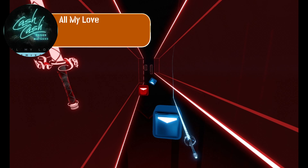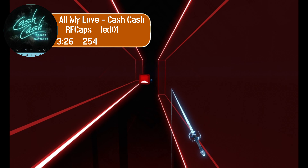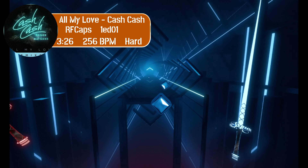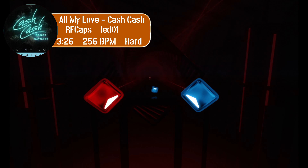All My Love is a standard Acc map by RF Caps. This map consists of ups and downs, along with some croissant streams. This map is mapped at 256 BPM, which means players might have a harder time acc-ing.